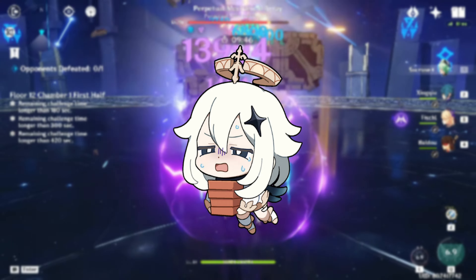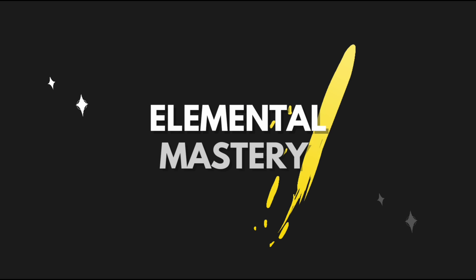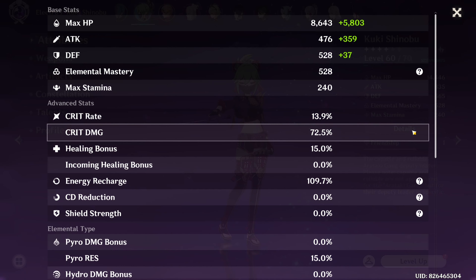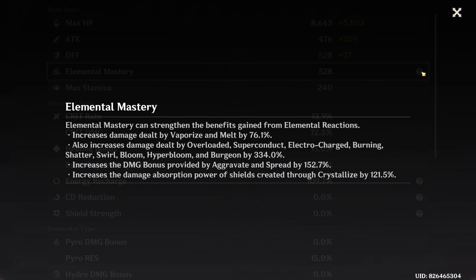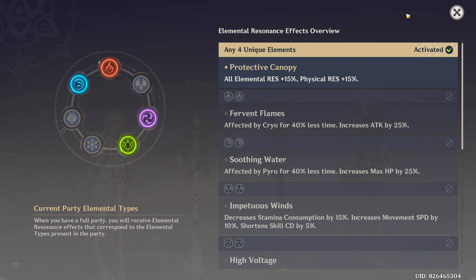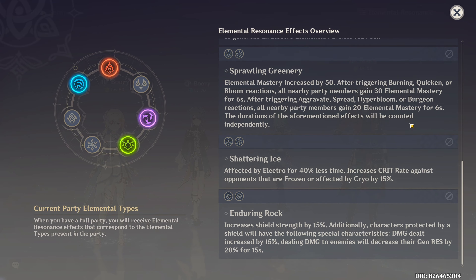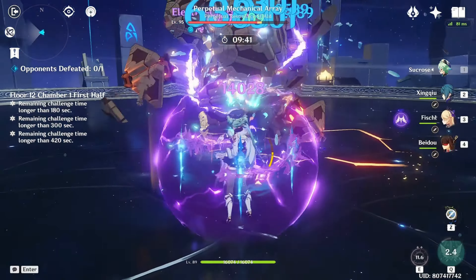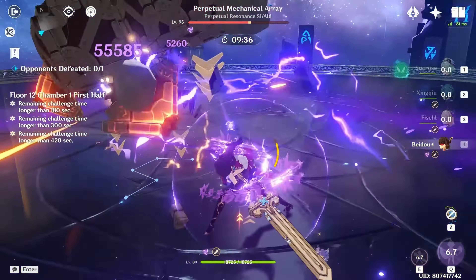There are a lot of reactions — there's an image linked in the description which explains them all clearly. The Elemental Mastery stat further increases the damage of elemental reactions; you can check the percentage damage bonus in the character menu by pressing the info button, and it will show calculations based on your Elemental Mastery. Putting two or more characters of the same element in one team grants Elemental Resonance, visible in the Party Setup page, providing various buffs such as increased elemental mastery or attack bonus.